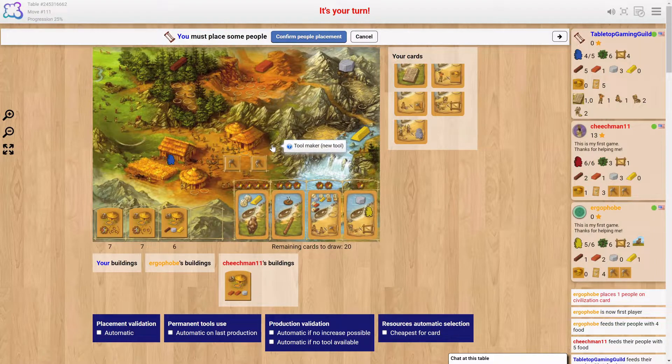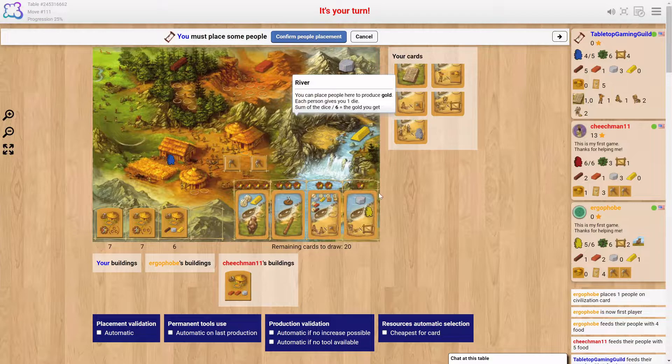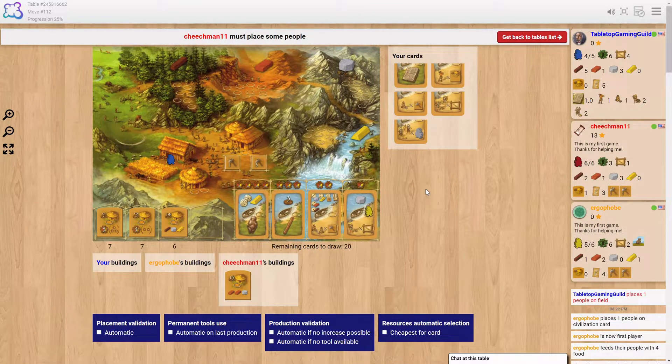The confirm button kind of hides up at the top and nobody remembers it. Dang it, I forgot to hit confirm again. You guys just yell at me — what are you doing? Evan's getting the big points. I need that gold.